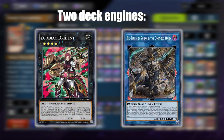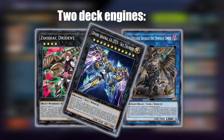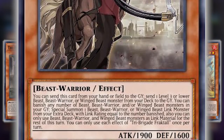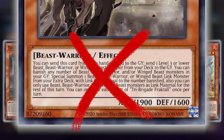The main two engines in this particular deck are the Zodiac engine as well as the Tri-Brigade engine, with a little splash of Zeus to spice things up with your Dryden. First let's go over the Tri-Brigade engine. You'll notice these cards have absolute walls of text on them, so let's simplify this for the newer players. Do keep in mind we'll be overly simplifying these effects, so there will be some exceptions regarding extra deck monsters and hand traps, but for the most part you should be able to figure it out while playing.